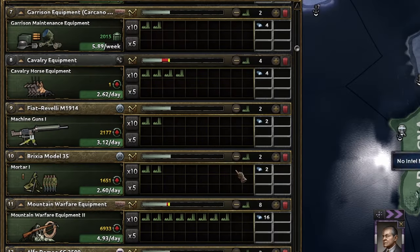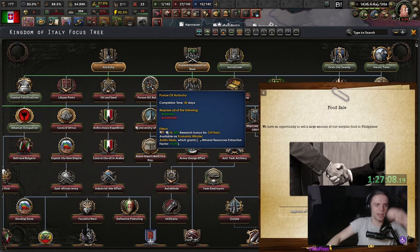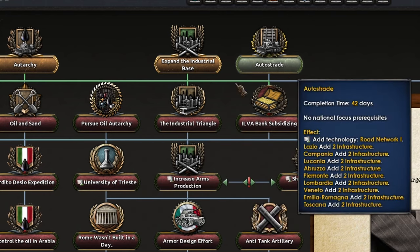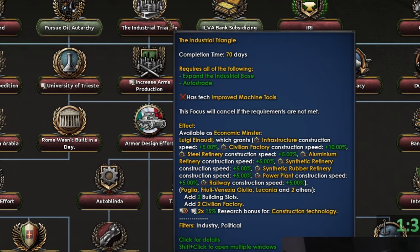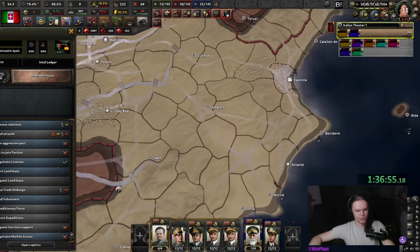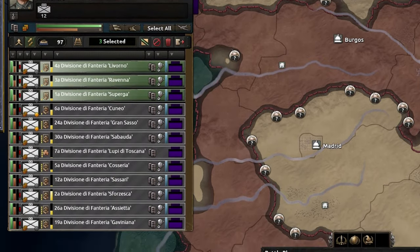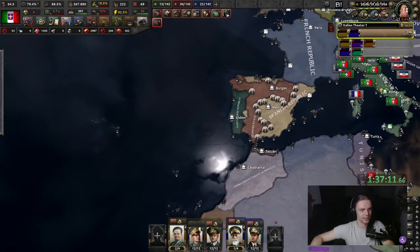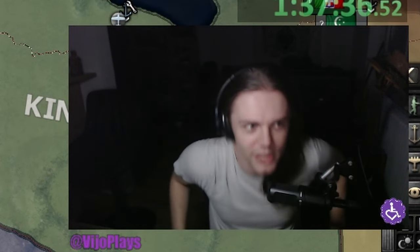Why do we have cavalry equipment twice? I think I'm slowly just cleaning everything up here. It's just a management sim. Also, that's not how focus tree lines work, but I guess I need this focus for that one. Machine tools? Improve machine tools for this one — just have to find it. We can send three volunteers, although looking at the strength of those divisions it's not gonna make a big difference. Let's dismiss another stack here. I just had to dismiss my entire army and suddenly we have green stockpiles.